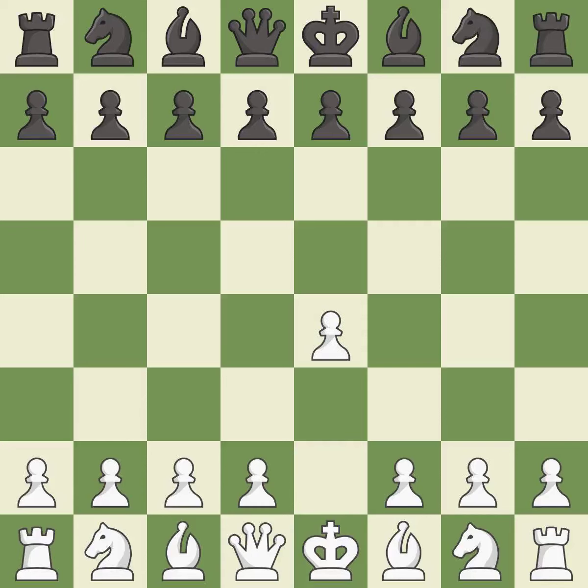Opening with the king's pawn controls the center and opens up the light-squared bishop and queen, often leading to sharp games. The Sicilian defense controls the d4-square with the c-pawn. Nf3 develops the knight toward the center to prepare for a d4 pawn push, where the knight will recapture if black captures on d4.